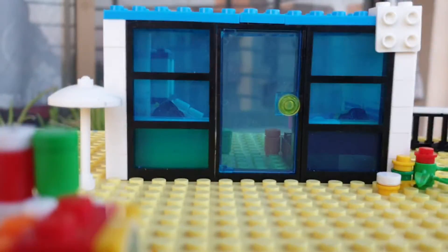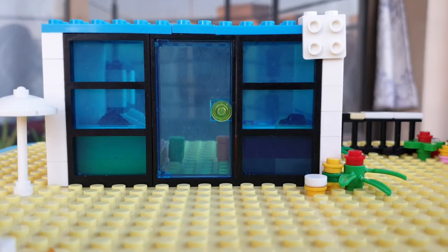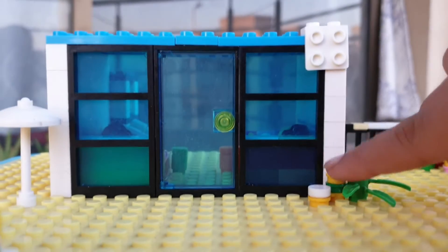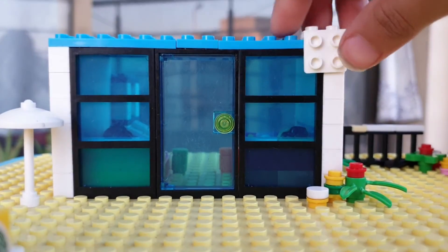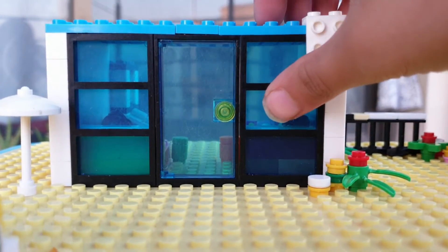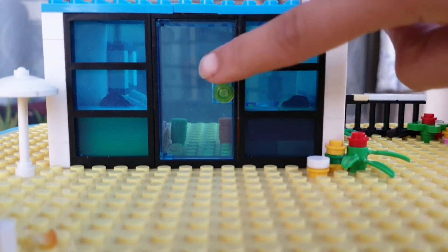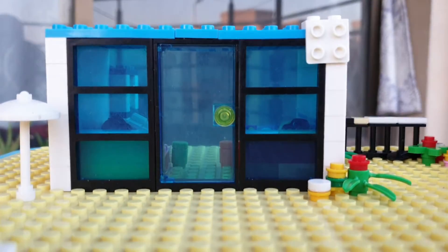This is the girls house. It looks like from the side — she's having some plants over here. I don't know what this thing is, but she's having two windows and one door. And a rooftop. Let's go inside.